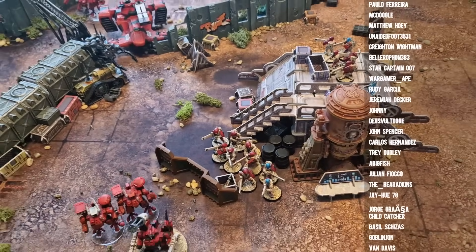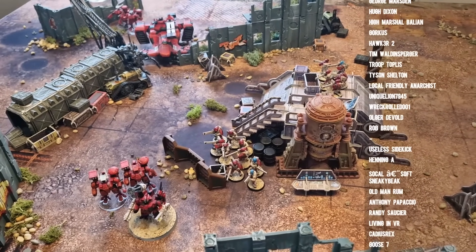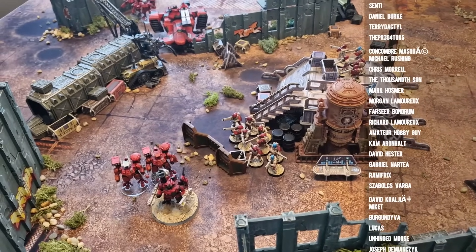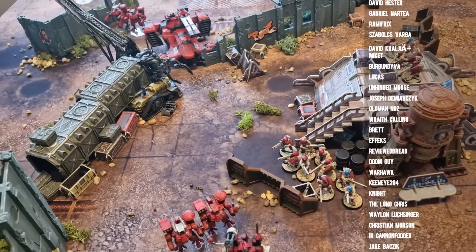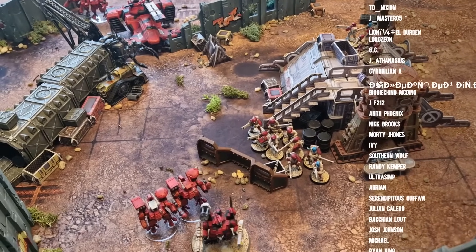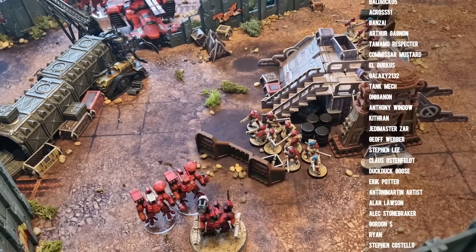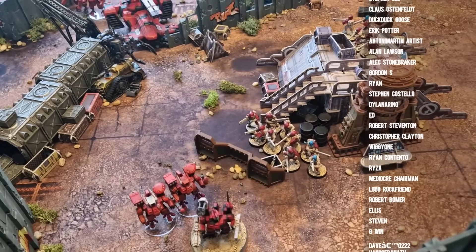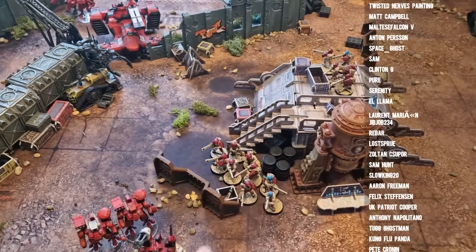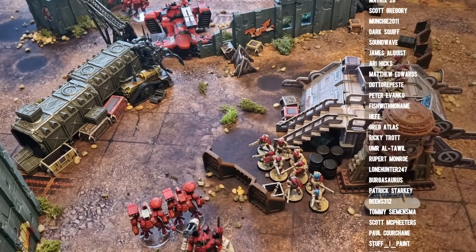Fire Warriors — really impressed by them. They didn't do a huge amount, but they didn't give up a huge amount either. The 4+ save, 3+ in cover, plus the Guardian Drone, plus the ability to get lots of Rapid Fire Pulse Rifle shots at long range — 75 points for 10 with a Marker Drone and Guardian Drone included. That's only 10 points more than a basic squad. They're a bit more sticky. It's a shame we can only get 60 of them — I could definitely use a few more.